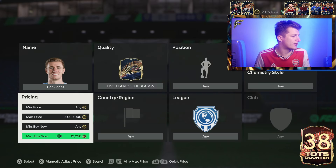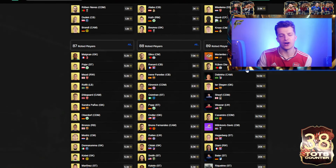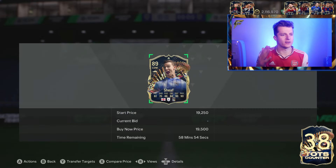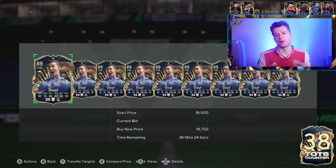If you want something pretty risk-free, you can buy Sheaf - generally the cheapest 89. I don't think 89s are going down in price because, looking at last week's trends, they're cheapest during Friday evening and Saturday morning, which is where we are right now. The key benefit of Sheaf unlike the 88s is he is also fodder rating - if 89s go up, Sheaf goes up. Unlike 88 Team of the Season lives, if 88 gold cards go up the 88 Team of the Season cards aren't going up because they're 10k more.